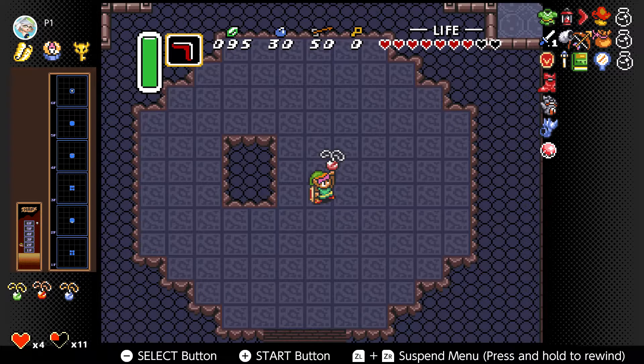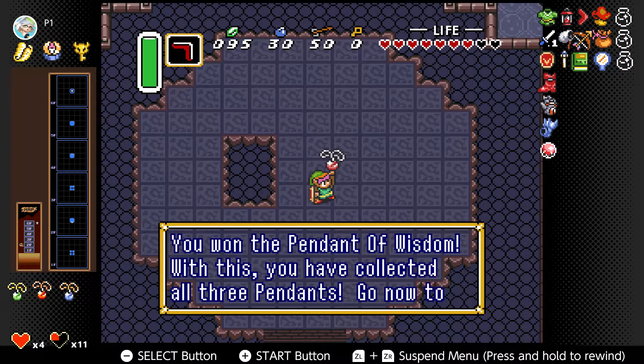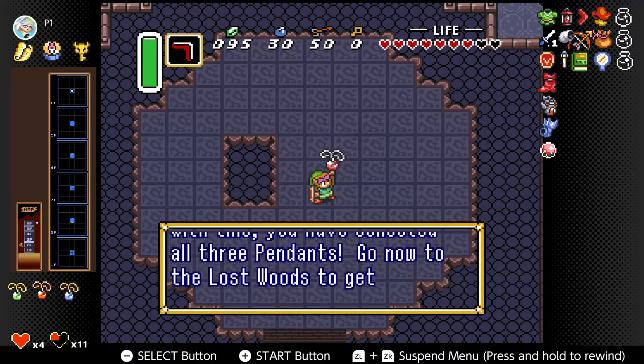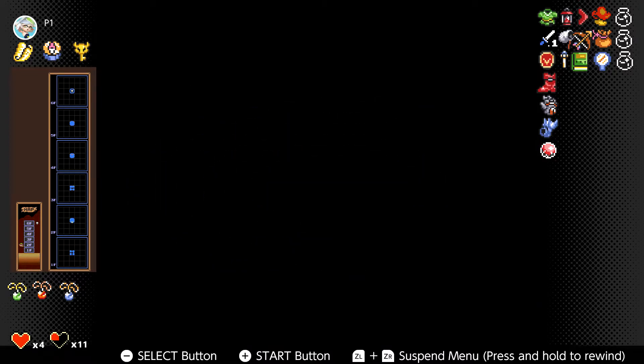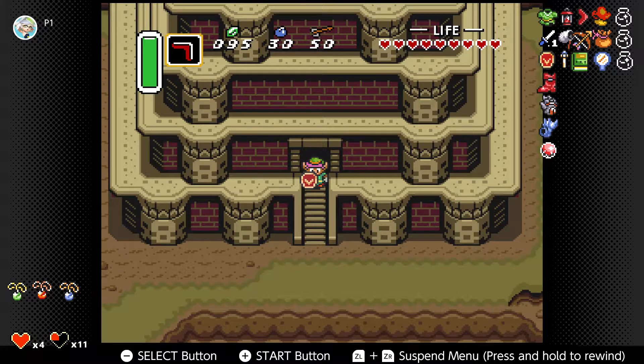You won the Pendant of Wisdom. With this, you have collected all three pendants. Go now to the Lost Woods to get the Master Sword. And yeah, that's a rather nice thing to see — we are now ready for the Master Sword. But there's always something to do between, and there might be something to do between now and getting the Master Sword. We'll find out next time. For the time being, this will be Draco Breach reporting out — God bless, and safe travels.